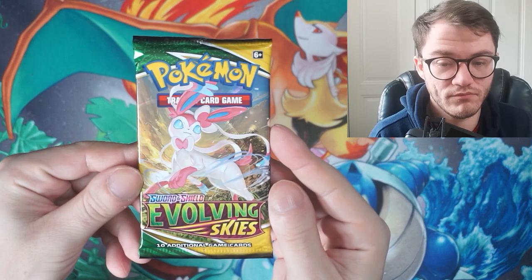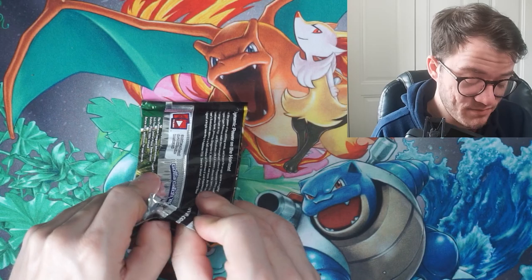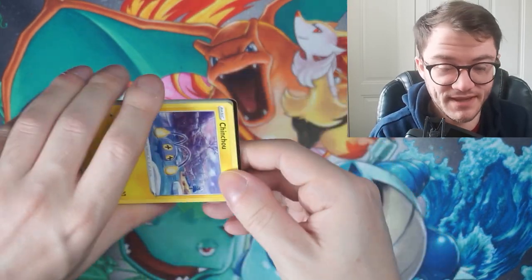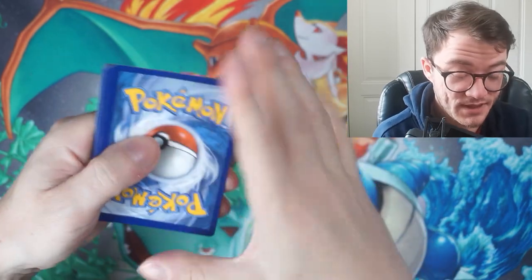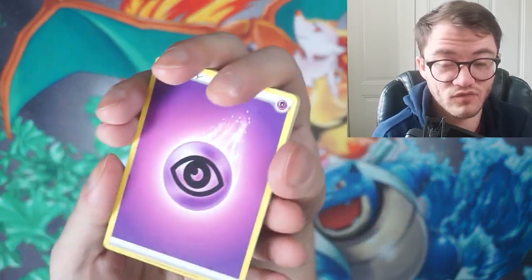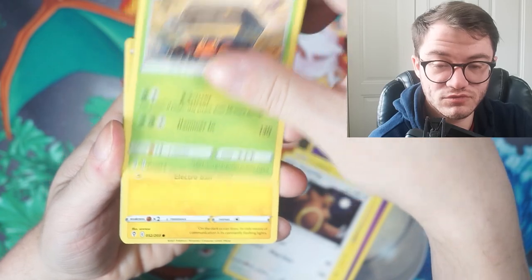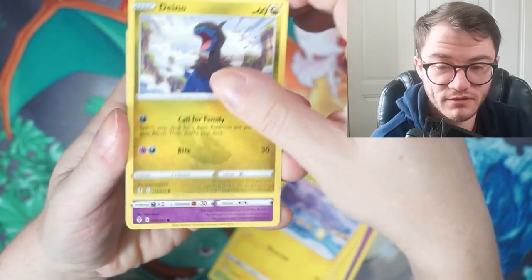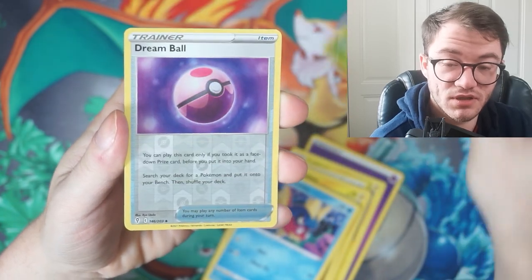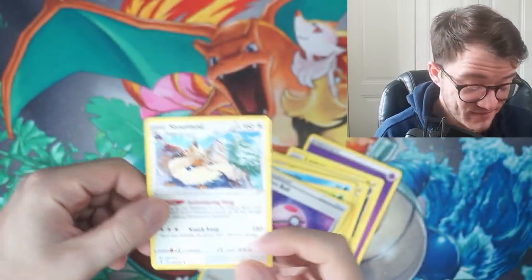Moving on to Evolving Skies — the set that everybody loves and probably the best set in the Sword and Shield era. Can we find anything good today? Cards revealed: Lanturn, Urshifu, Croagunk, Alcremie, Chinchilla, Dynamo pump, Kabuto, Carvanha, Gossifleur, Dream Ball reverse, and a Stoutland regular rare. Evolving Skies didn't deliver either — Shining Fates still doing well.